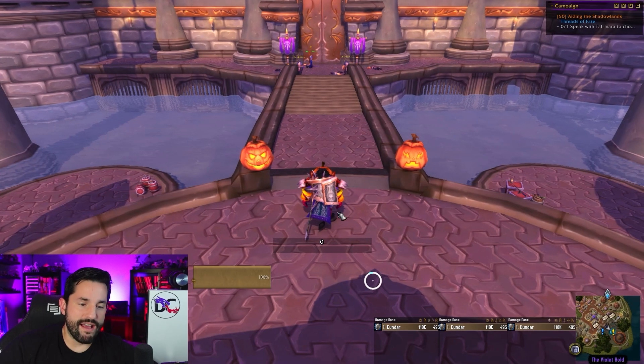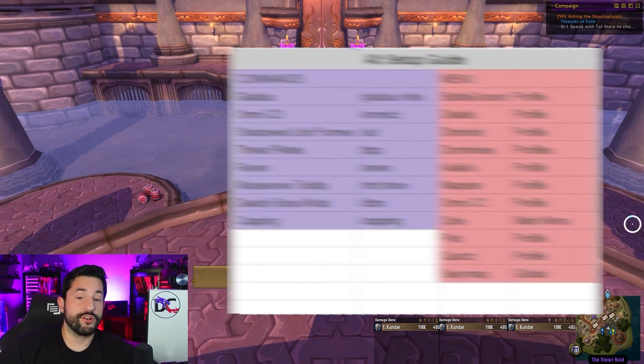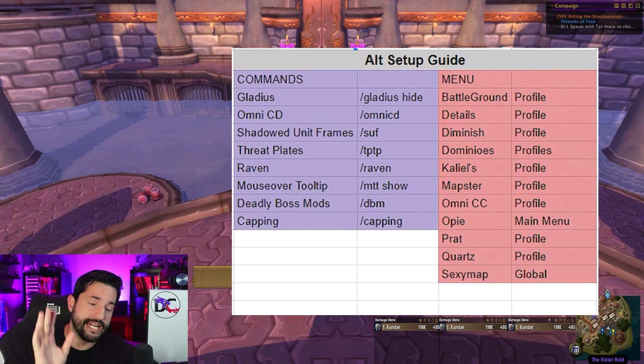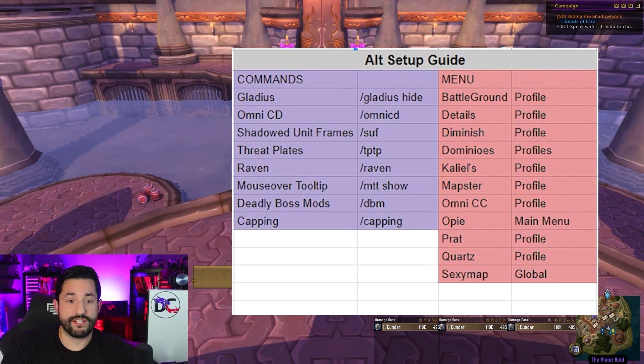Back to it. I don't have all of my add-ons set up here yet — I have another list of slash commands. One of the things is Gladius, which is going to pop up especially when you have a brand new character. It's going to pop up right in the dead middle of your screen. I usually just drag it over to the side and mess with it once I start PvPing on that character, if I do PvP. Then I just do slash gladius hide and it gets it out of the way.